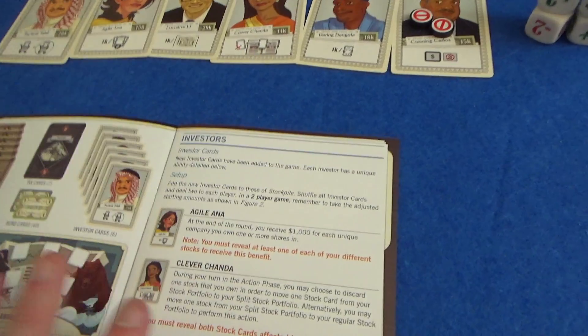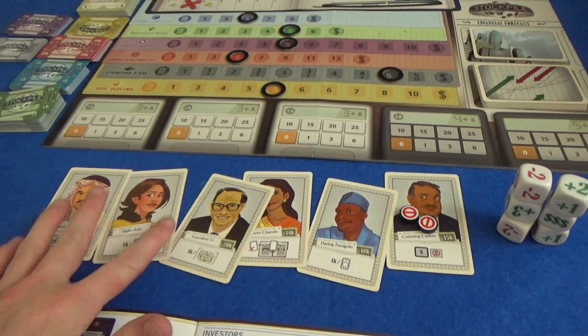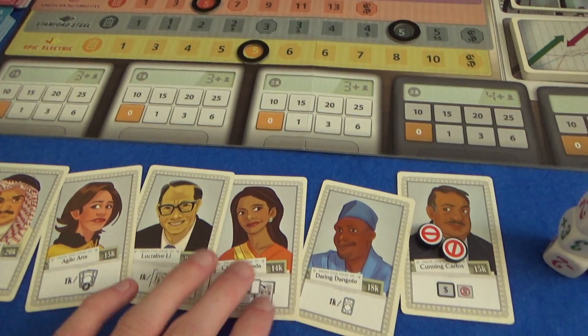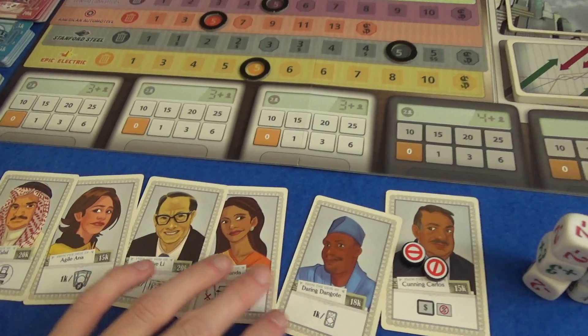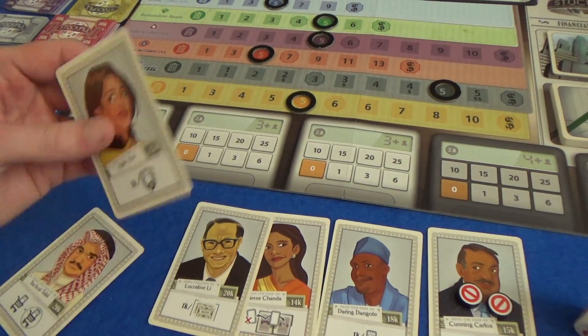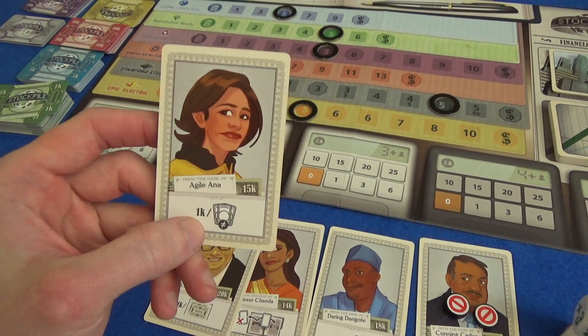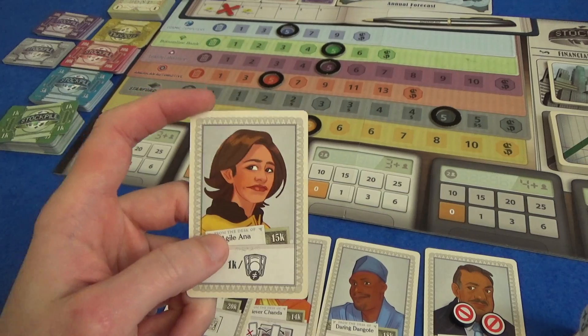So this is everything that's new. We have six new investors, which I think were considered an expansion in the original game. So we have even more of those now, and they have some quite interesting powers. We have Agile Anna, who at the end of each round will give you $1,000 for each unique company you have shares in.